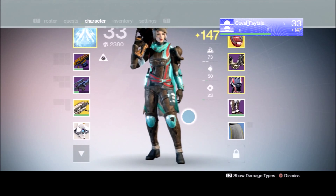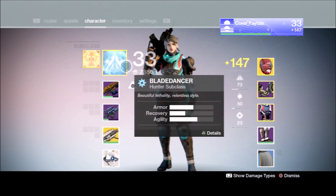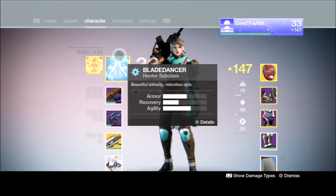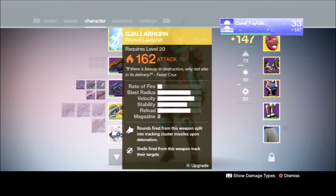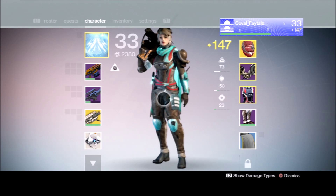The level cap is now up to 40. I must be level 40 to have exotic blueprints. Here are the new looks for these two — I have some weapons here, trying to see if I'm able to get some new weapons for the Taken King.